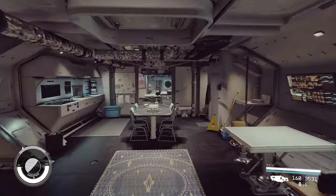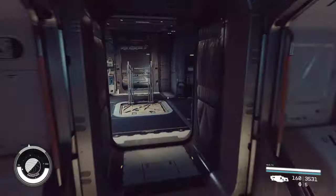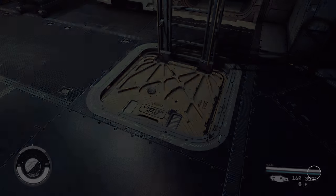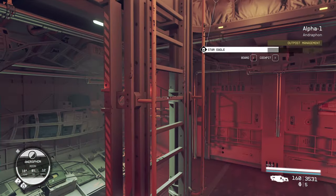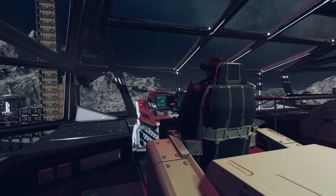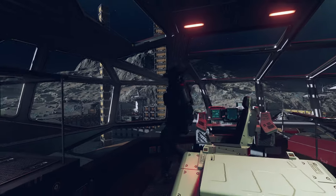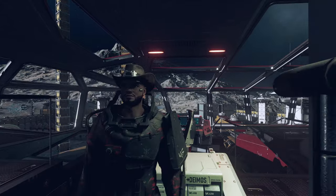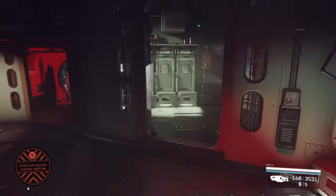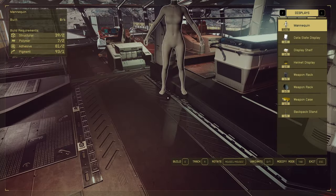I'll zoom over to the cockpit. You just go to your cockpit - this is the original build - find it on this particular ship, it happens to be in the corner. They need to get rid of this animation; it was cool the first two times, but 75,000 times later it sucks. Just go in, hit decorate, and then you can place things however you like.